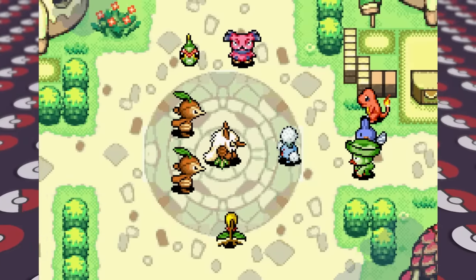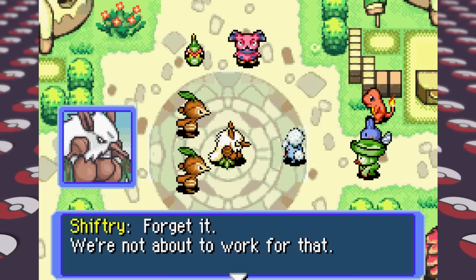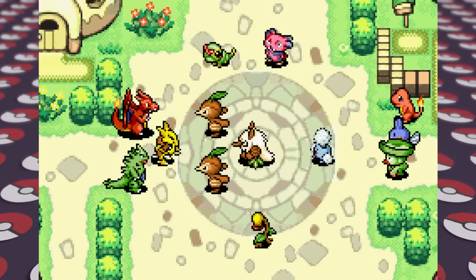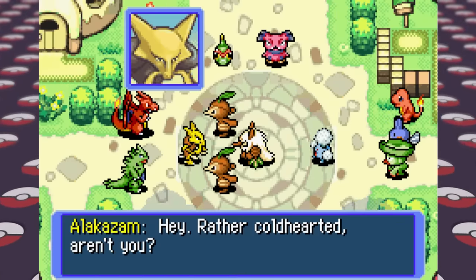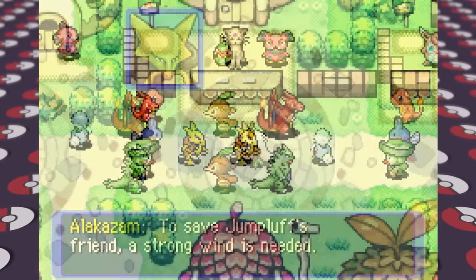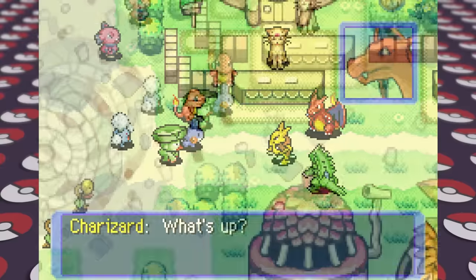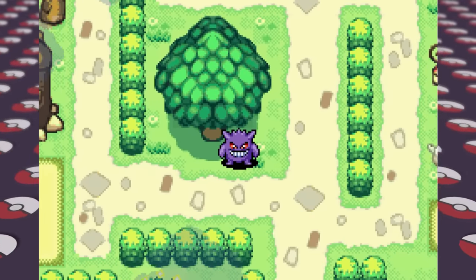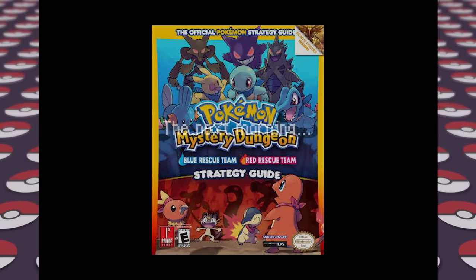After that we see a greedy Shiftry who won't help a poor little Jumpluff because the pay is too low for the rescue mission, but the gold squad of Alakazam, Charizard, and Tyranitar come out to convince Shiftry to help. These guys are real big shots around here. As they leave, Alakazam just looks at us and then looks away, and the camera pans over to a sketchy-looking Gengar watching in the distance behind a tree — and seeing how the cover of the guide has Gengar looking rather evil, this probably isn't a good thing.